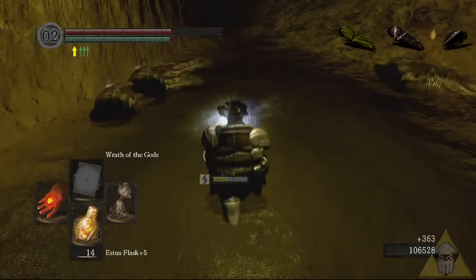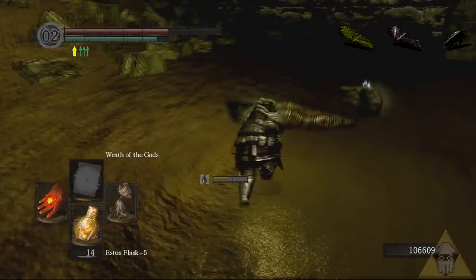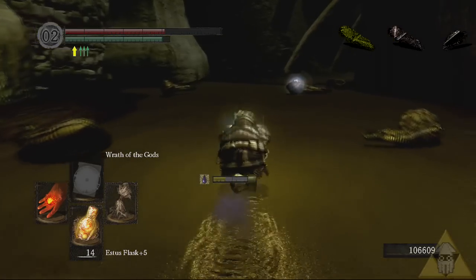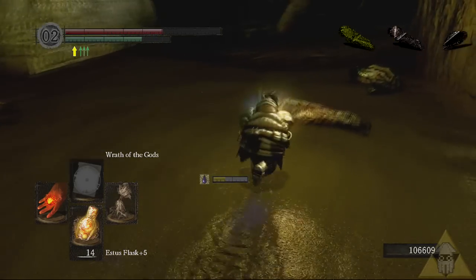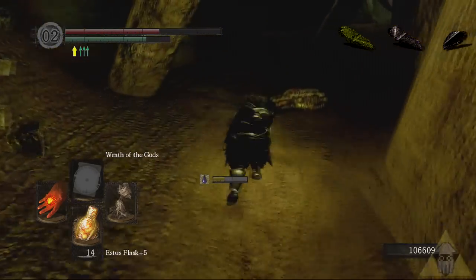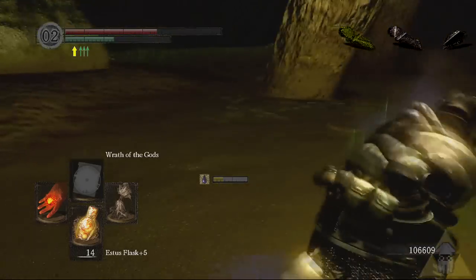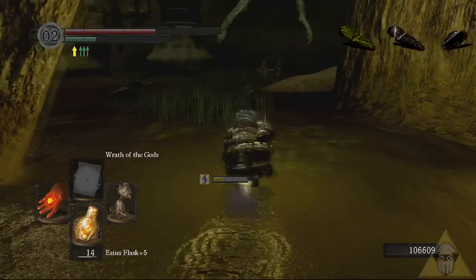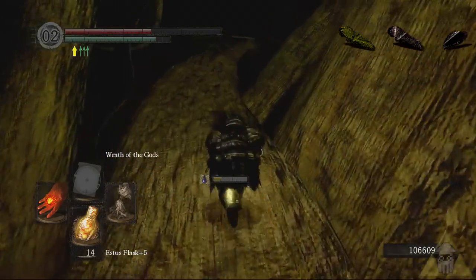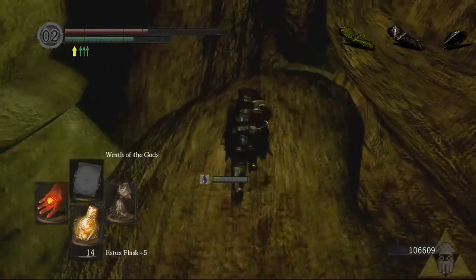No, seriously — Wrath of Gods. Once all the slugs are dead, go ahead and switch back over to the rusted iron ring if you haven't already. You don't need the gold serpent anymore. It's not worth waiting around as you kill the slugs waiting for loot to show up. It's better to just plow through all of them and then harvest your rewards on the way back. Down here the Titanite has a really high drop rate, and this is some of the easiest and most productive farming you're gonna do. Enjoy it while you can, cause it's gonna get a lot slower and more obnoxious.